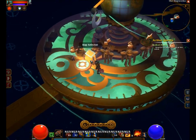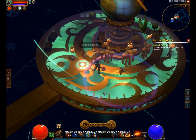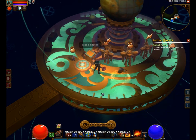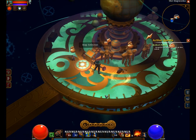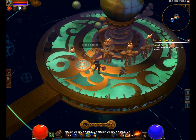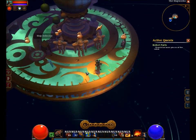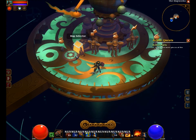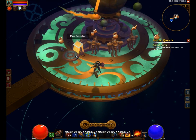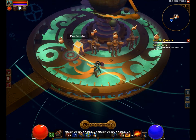You go to the map selector, choose the map, and then go in. If you die, you can only respawn inside the map, because if you respawn outside you won't be able to get back in. I didn't die because I played on casual, which is very, very easy — as casual mode would expect to be.